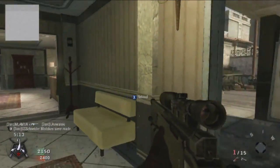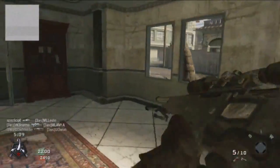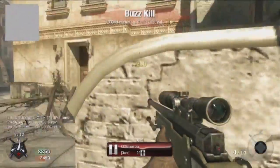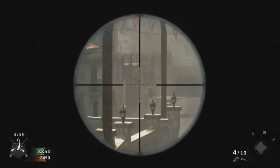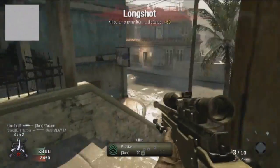Steady aim still works like it did in previous Call of Duty games. You saw me do a nice little zoom there. I think steady aim will be a lot less frowned upon in this game, because being close quarters with a sniper rifle in this game is basically impossible, so steady aim will be making its return.